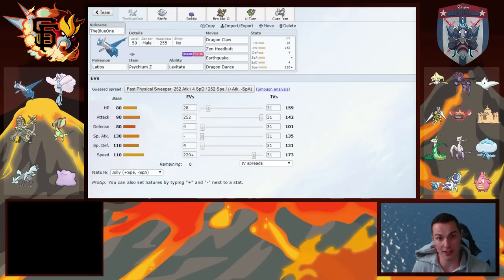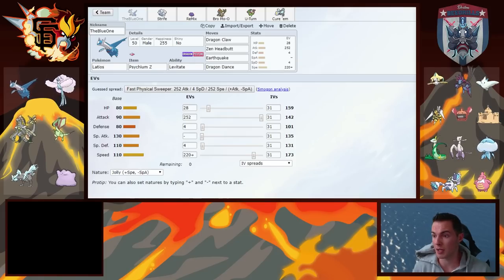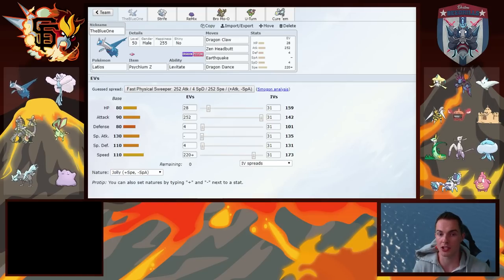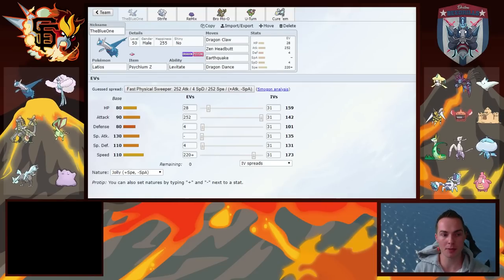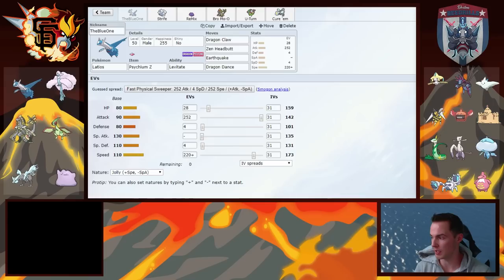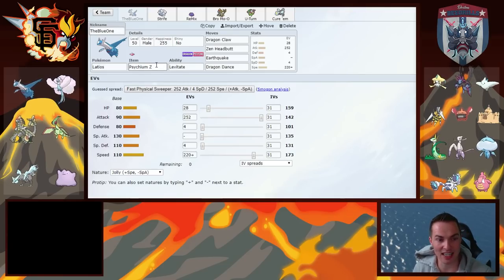Rotom-H and Palossand I put there because they're a little tanky and could do something, though they maybe don't deserve to be that high. Superior has Contrary and can do a lot with that. Incineroar is a fast offensive mon with a good speed tier but less likely to come since I have a Pokémon that checks it very well with a better speed tier — that's Latios. Jellicent is another bulky mon; Lickilicky, Jellicent, Palossand, and Rotom-H are all similar bulk but Lickilicky kind of sucks. Crabominable is an Ice type which would be good against dragons, but it's very slow.